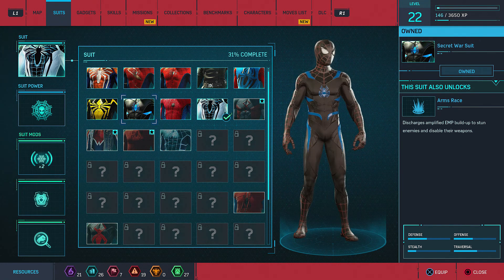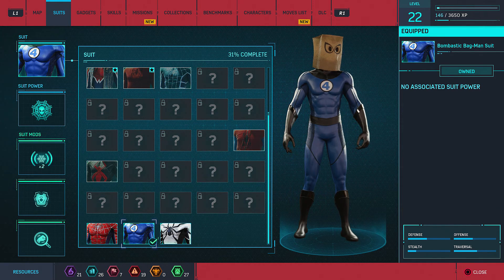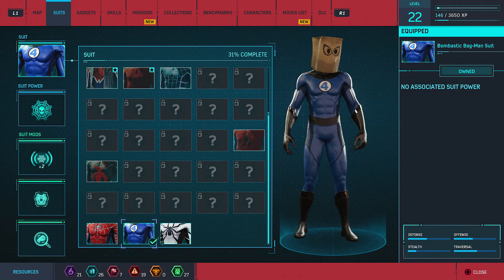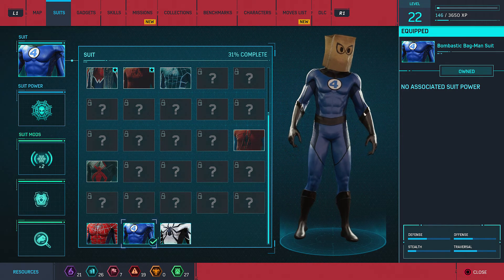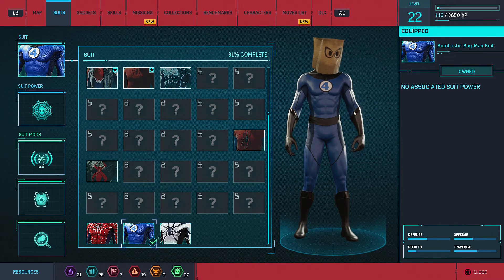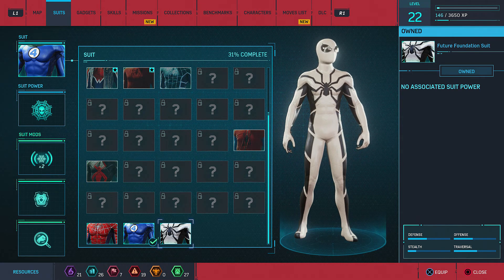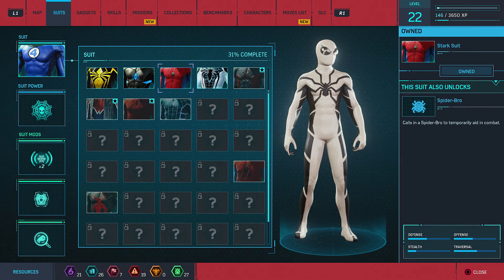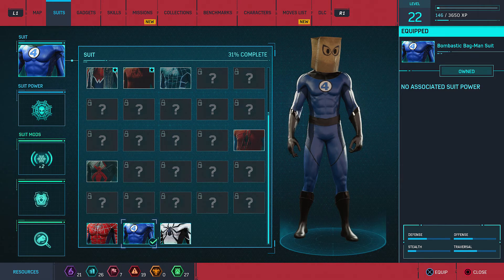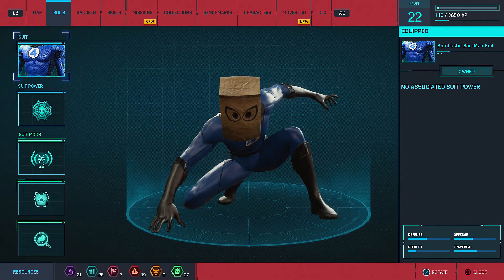So apparently Insomniac teased a Fantastic Four related post a couple of weeks ago. Based off the latest updated version 1.14 of Marvel's Spider-Man, it addresses some issues and highlights the arrival of two new Fantastic Four suits — the Bombastic Magman suit and the Future Foundation suit. That just came out today, January 28th. This is brand new news to me. I was literally playing this yesterday and these were not there.